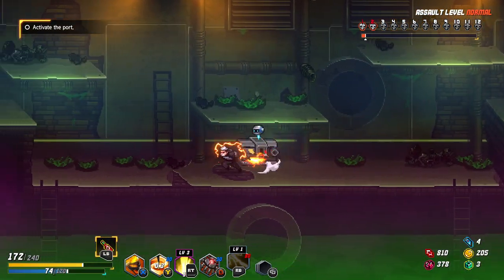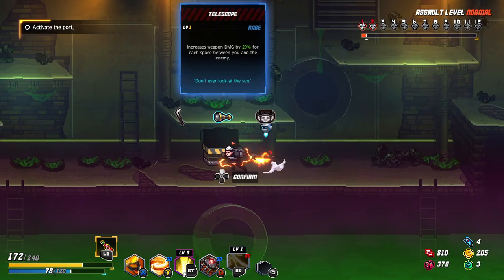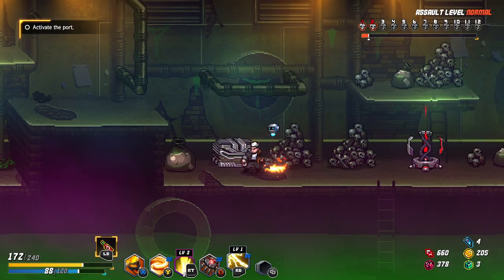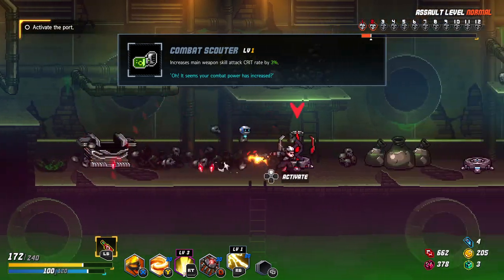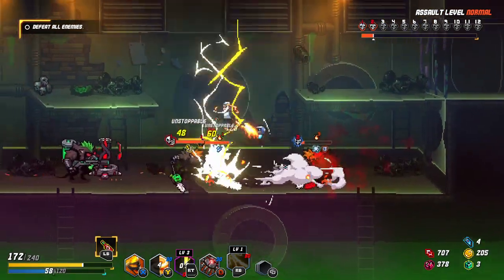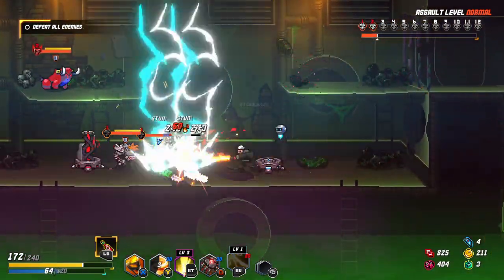Let's open these up, as this is the boss room. What's this? When HP is below 30%, take — oh, I like this. Let's go for 50% more damage when I'm low on life. Is this not the boss room? This one about 60% increases main weapon skill attack crit range by 3% — let's take 3% more crit chance on the spinny attack. So indeed this was not the boss room. And then I definitely don't understand why I had no choice in the matter.